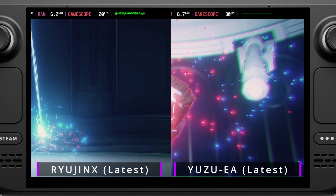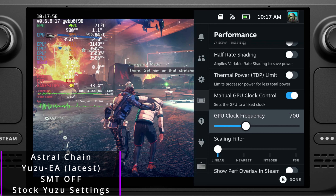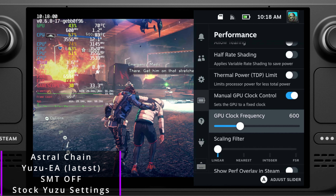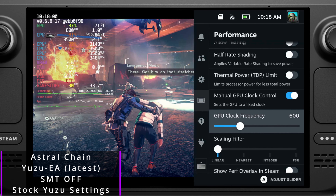So doing that with Yuzu, we saw that there were moments of 30 FPS, but during combat and heavier instances it dropped down the FPS quite considerably. Keep in mind, I was just running this on stock settings — didn't do any tweaks to the Steam Deck, nothing. I was just seeing out-of-the-box performance and what we could get.